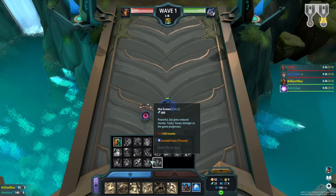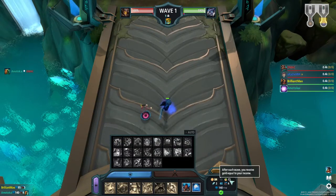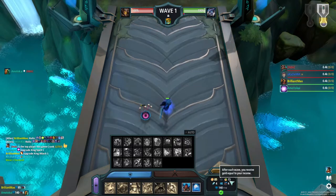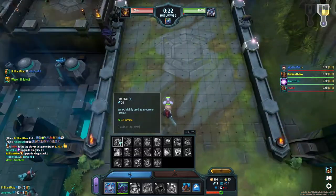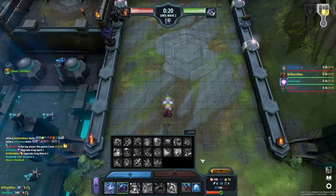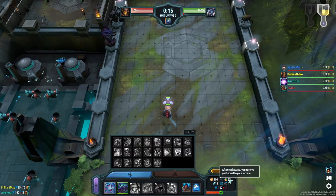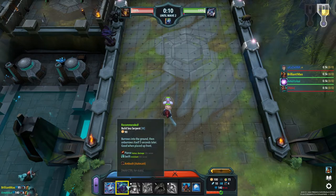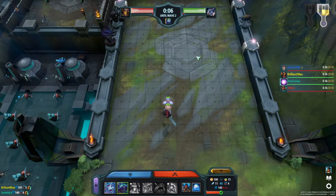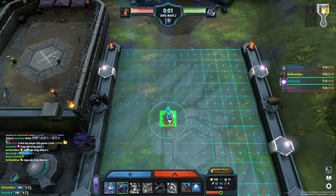I have 20 mythium so I can grab a snail, and that gives me my economy right away. I just got the 6 income right now because I decided to grab a snail. I have enough for a sea serpent, which is 90. To be safe, I'm going to grab the sea serpent and put him down right here.